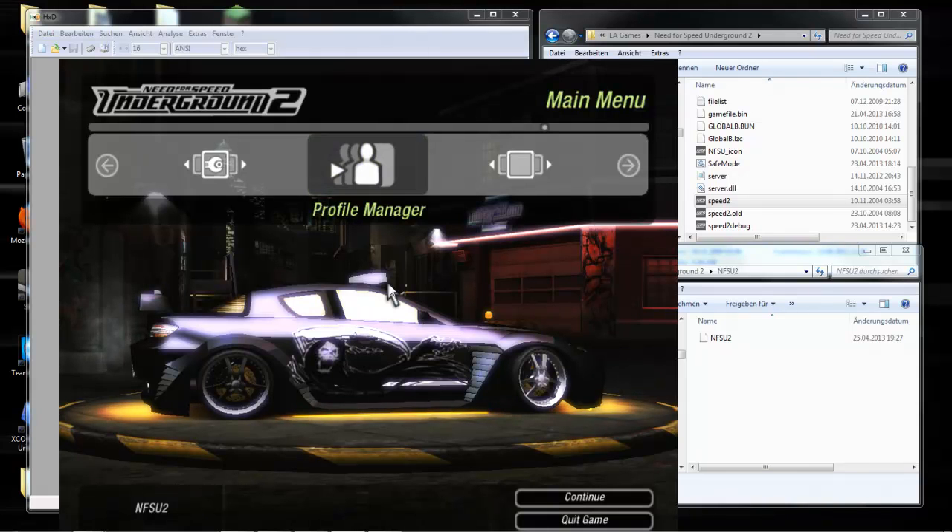Hello everybody, this is TK and today I'm going to show you how to get preset cards into your Need for Speed Underground 2 save game. First of all, you need your Hex Editor, or another one. Then you need your NFS Underground 2 game folder and your save game folder.